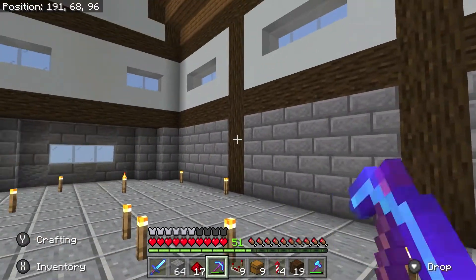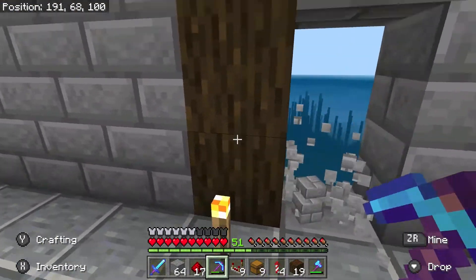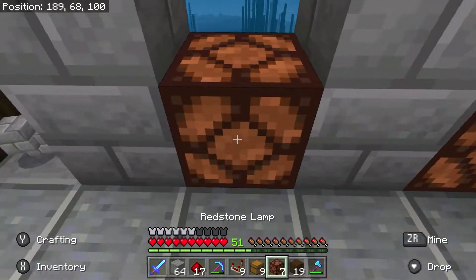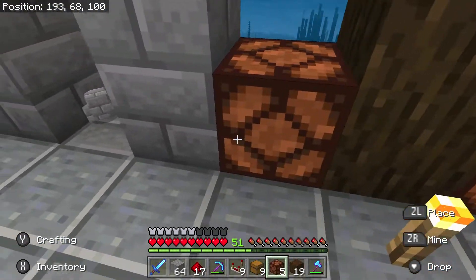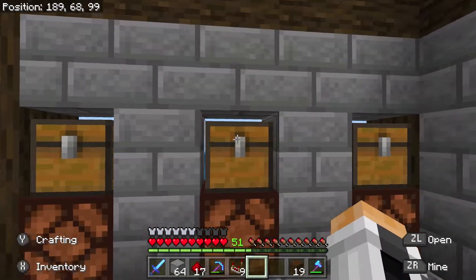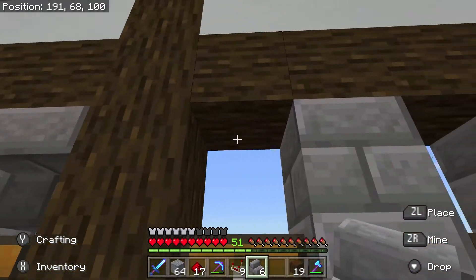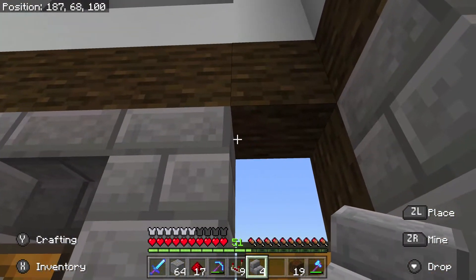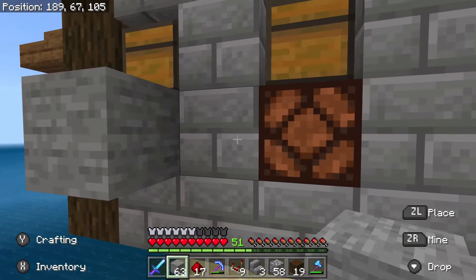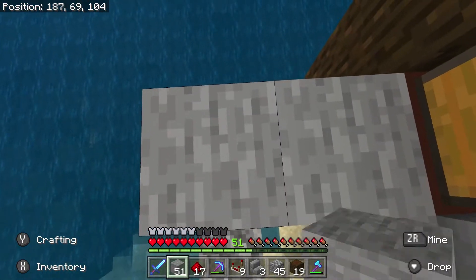I'll be using this back wall for the mailboxes, so I'll need to remove some of these blocks. I need to install at least 9 modules because there are 9 people including myself in this world. I'll be using redstone lamps as indicators, then putting some chests on top of them — so whenever someone has mail in their box, the light will come on. I have to replace the solid blocks above the chests with stairs or else they won't open at all. Now we start building the redstone components for each module — it isn't very difficult.